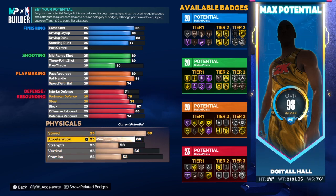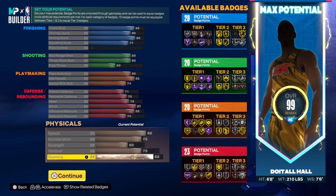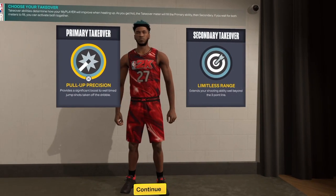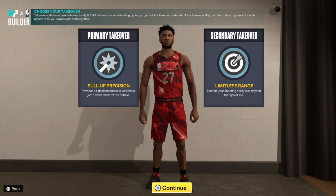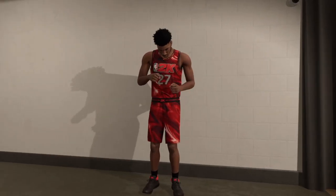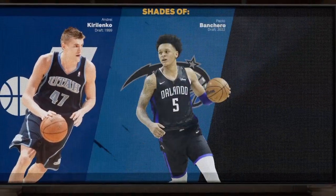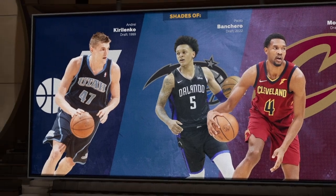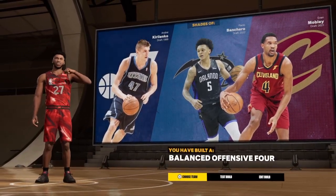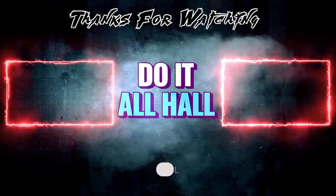For the physicals: speed is 80, acceleration 75, strength is 60 — not super high — vertical 75, and the rest goes into stamina. For takeovers we have Shot Creating, Finishing, Sharpshooting, and Playmaker. This build has shades of Andre Kirilenko, Paolo Banchero, and Evan Mobley. The build name is the Balanced Offensive Four. That's the build!